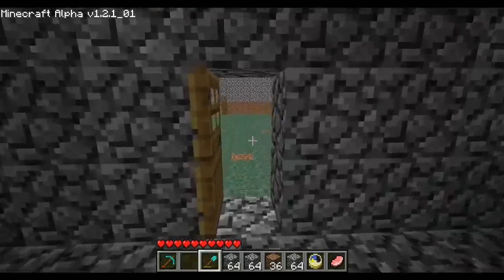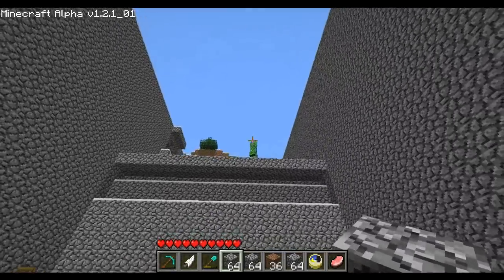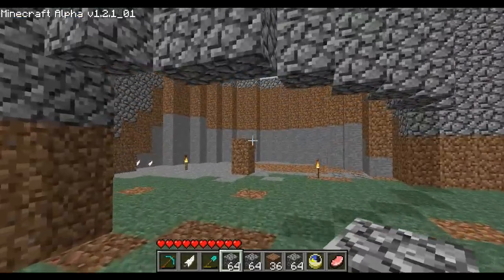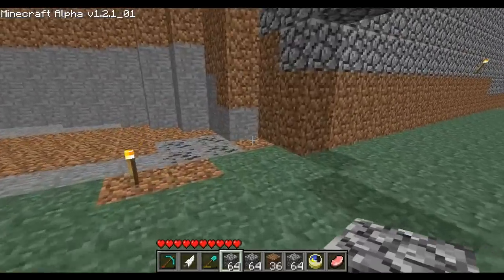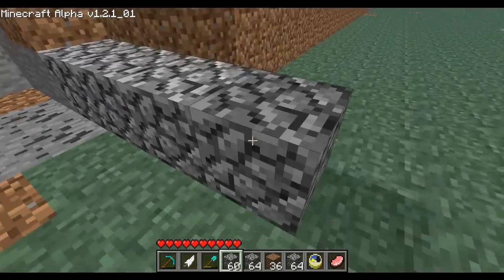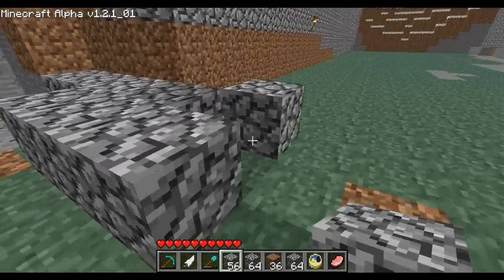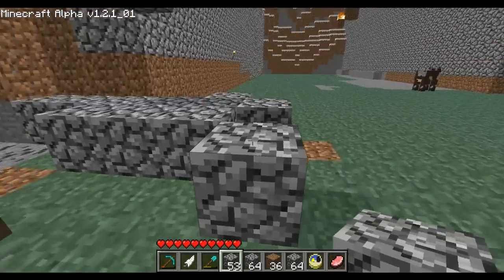So in this video we're going to get to work on this tower. The first thing is I need to make sure to remember this is going to be this high, because I need to put a cobblestone floor down for this whole thing.